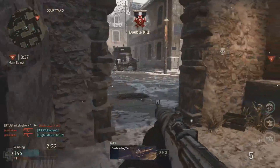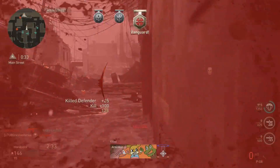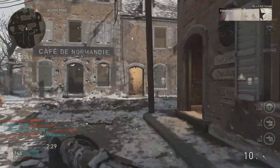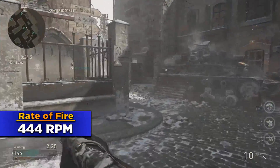After this we have rate of fire. The rate of fire on this weapon is actually the best rate of fire for any of the semi-automatic assault rifles so far in the game. Its fire rate is 444 RPM, which is overall pretty decent.